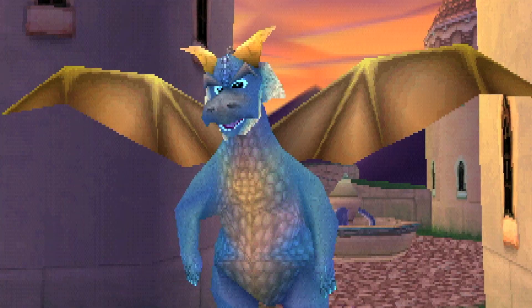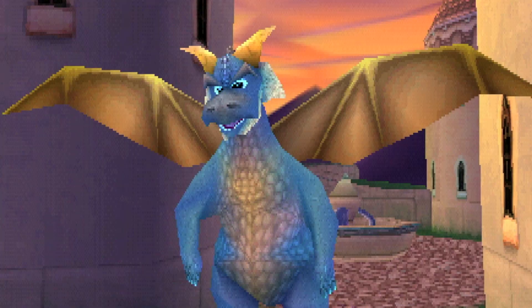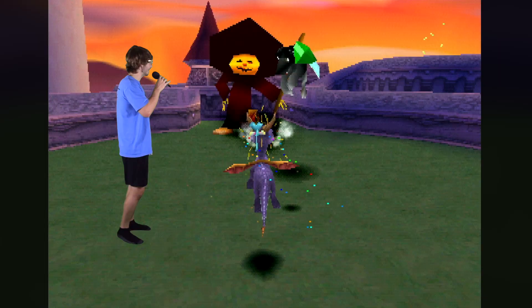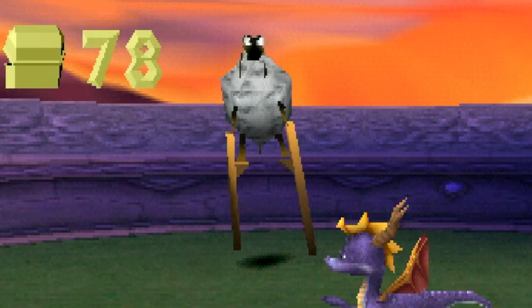Now it looks like we did enough to finally enter the boss level in this fiery dragon mouth — to Toasty. This boss has many tricks up his sleeve. It's a grim reaper-like pumpkin who, if you burn twice, just turns out to be a sheep on stilts.